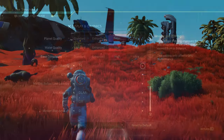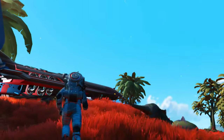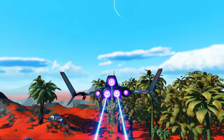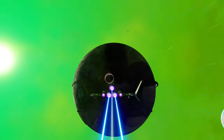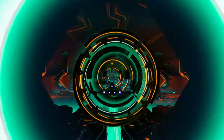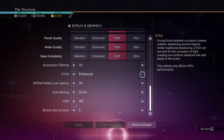Ground Truth Ambient Occlusion (GTAO) is a screen space algorithm that creates shadowing around objects. It casts a slight shadow around the edges of parallax textures and objects where needed. Going from Enhanced to High or Ultra has no difference, so stay on Enhanced.